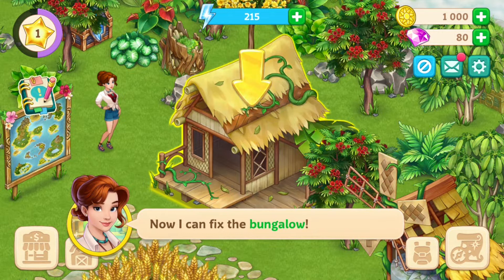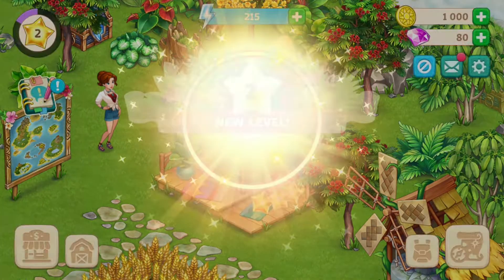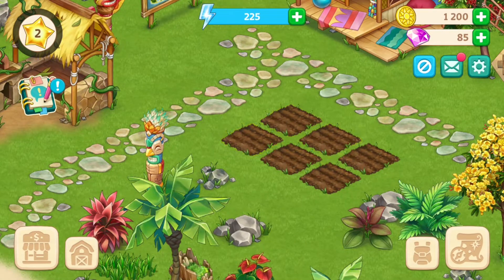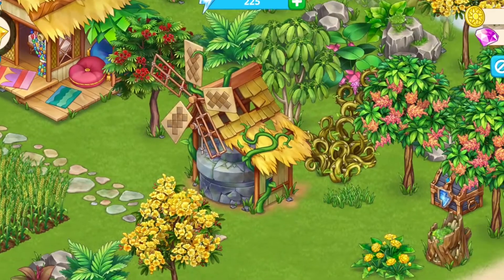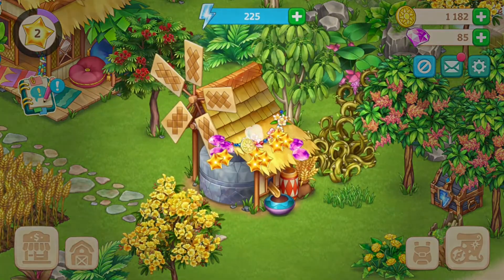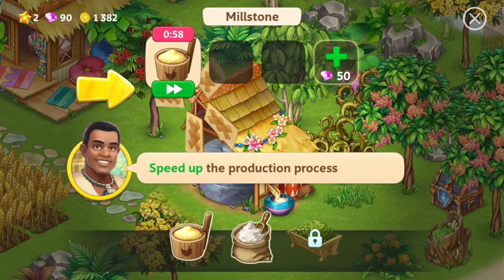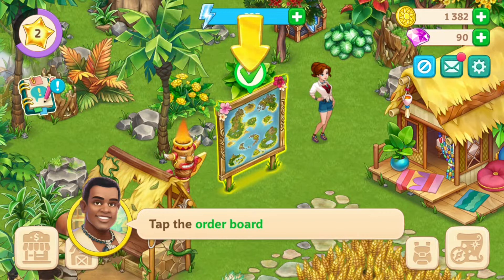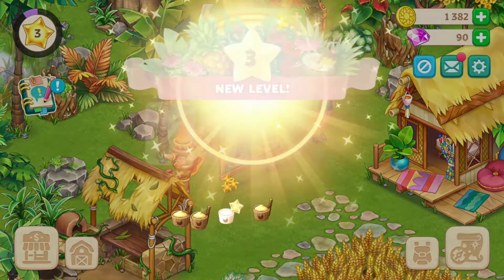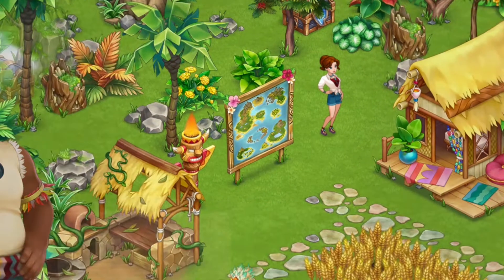The first thing she did was fix the bungalow for her stay in this jungle. As you can see, there are instructions for her to do multiple tasks. As she moves forward, she will see milestones to complete multiple tasks to rebuild the farm on this devastated Iceland. After completing her first task, her next task will be to repair the milestone. She will have to complete multiple tasks to rebuild this farm, and she can also sell goods built on her farm through the order board. As she completes tasks, she will get a reward at the end and move on to the next task to solve the new mystery.